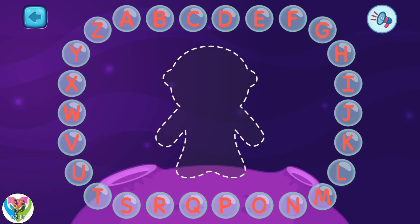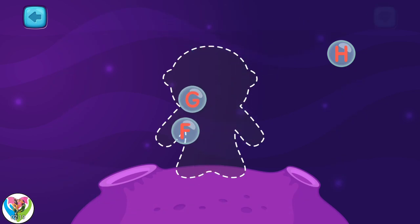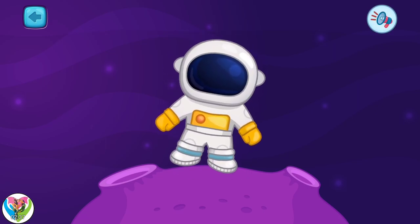I wonder who is that in space? Connect all the letters and see what it is. B, C, D, E, F, G, H. It's an astronaut!